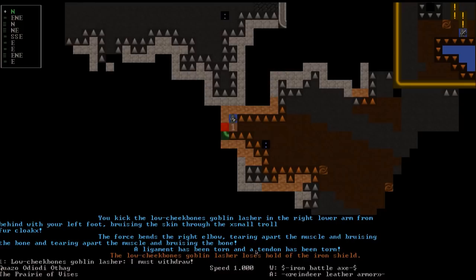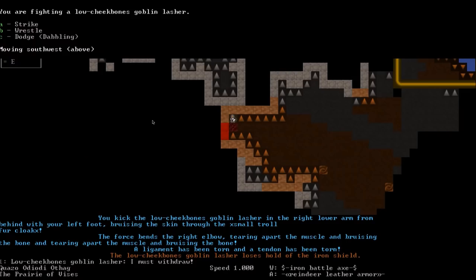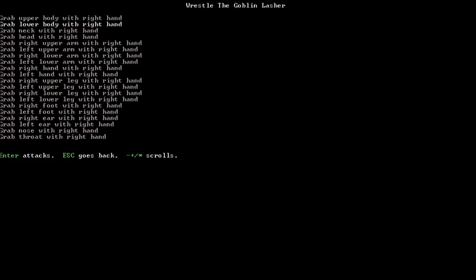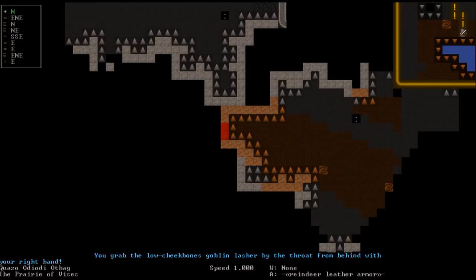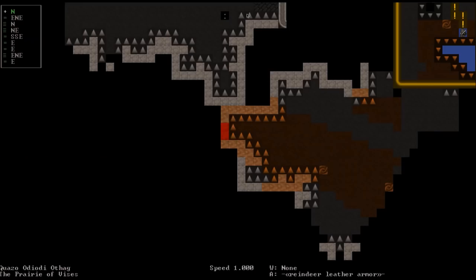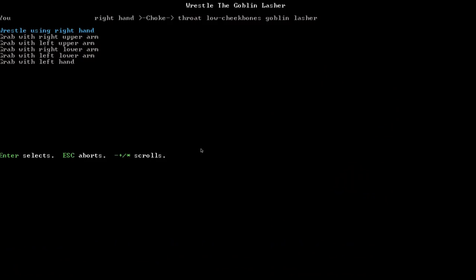Good time to show off wrestling. Put weapons away with Q. Press A then wrestle — grab her with my right hand by the throat. Press period to pass time. Got her by the throat. Shift-A again, wrestle using the right hand on her throat, and choke her. She scratches my left foot but we keep choking. Press B to wrestle — strangle her now. She has passed out and is now unconscious.